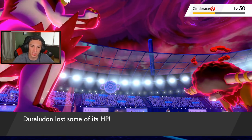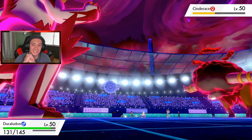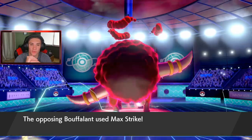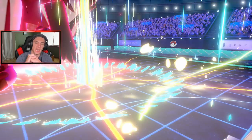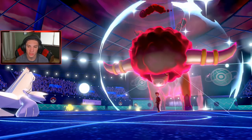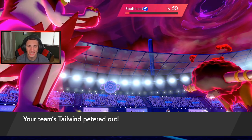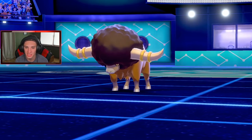He's going to come up big and do something dirty to us. Hopefully we can get the flinch — my Duraludon gets off some damage on Cinderace. I probably should have just gone Draco Meteor and taken it out. We get the flinch though! Buffalant's going to go for a Max Strike into my Urshifu — slows us down. I can Detect next turn and take out Buffalant.